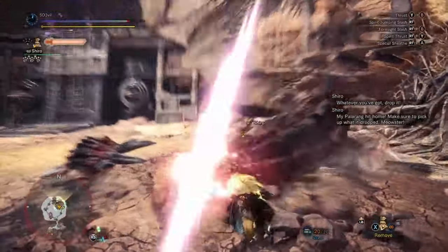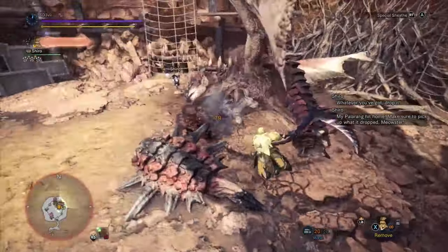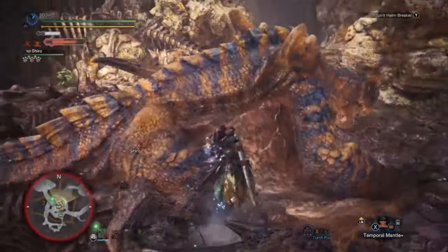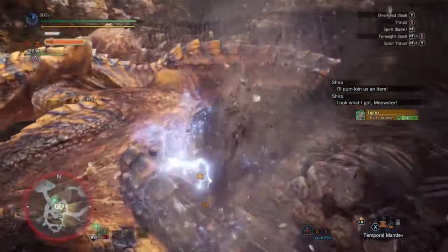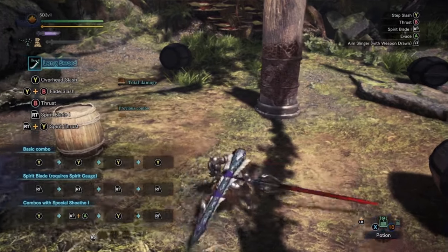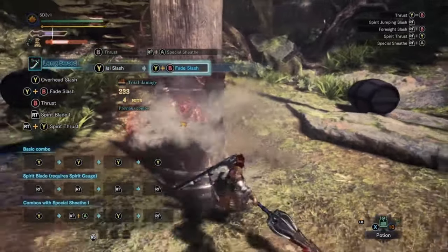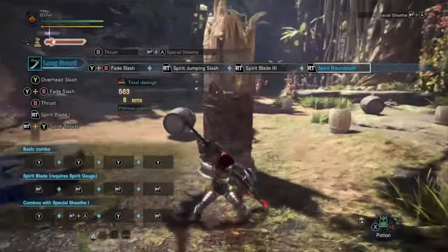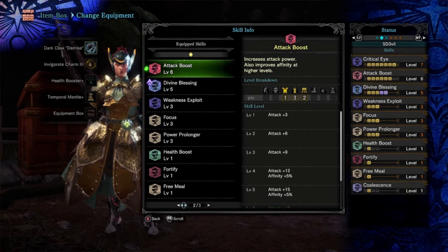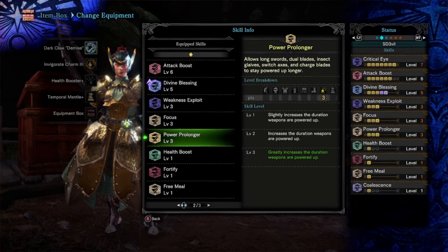If the monster is down and I'm free to attack, the first thing I consider is whether my gauge is at the highest level. If it is, it's time to do the helm breaker. If not, I level up the gauge first. The fastest way to do this when the monster is down: do a thrust, special sheath, EI slash, fade slash, then finish with a spirit blade combo. I also use armor skills — specifically Focus and Power Prolonger — to quickly max out gauge energy and keep the gauge's level active for a longer time.